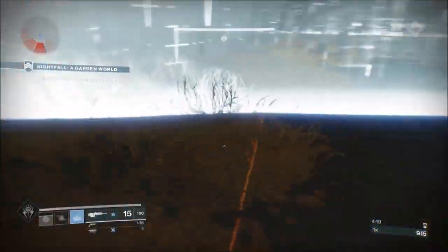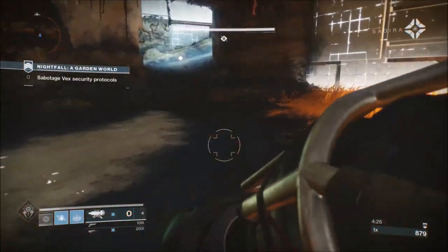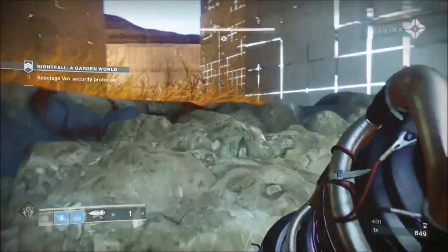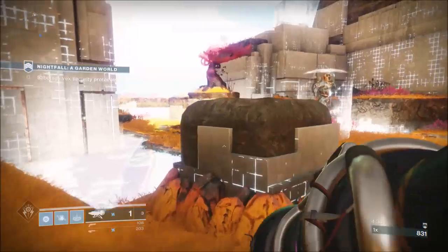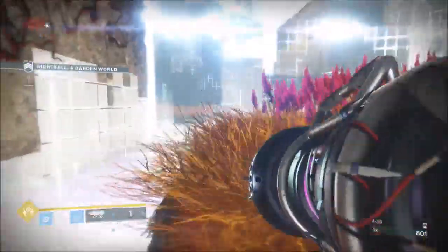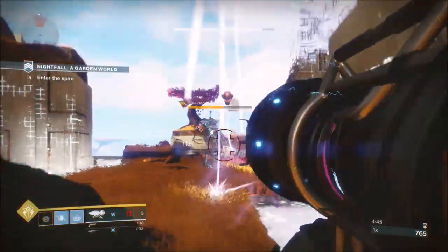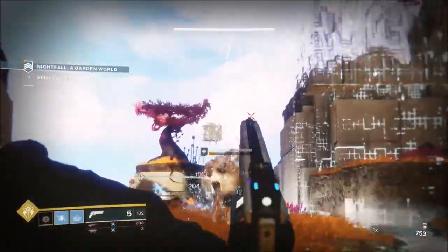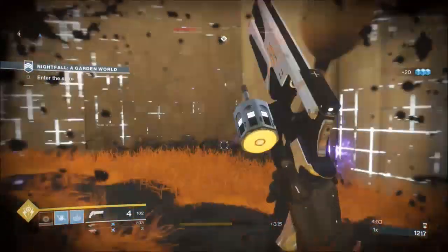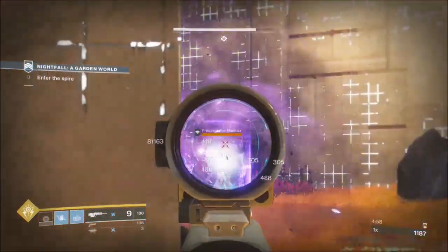That next section, make sure you take out the two red bar snipers — that's all you have to take out, because you can manage that last orange bar sniper so he doesn't get too much damage on you. Make sure you've reloaded your Warcliffe. You'll have a grenade — that's why I've got the double grenade mods on my armor — because the grenade is really the only thing I'm going to need from the subclass. What I do here is melee the box, then turn around, jump to the back, and crop-dust the ground in front of you with Warcliffe to hit the boss and the minotaur.